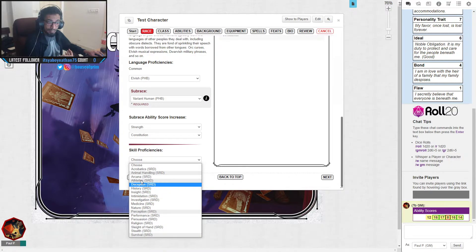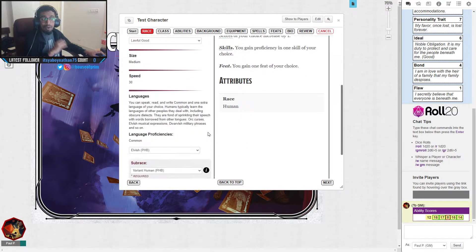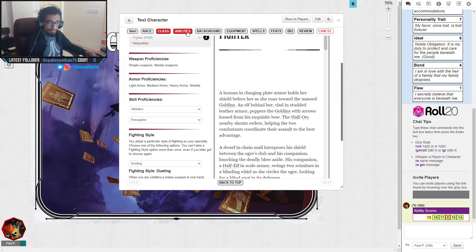As a Variant Human I'll also choose Insight as my bonus skill proficiency — so I can understand how people are reacting to me. If someone seems suspicious, I can tell my DM I want to roll an Insight check. If I roll high enough, the DM will say they seem shifty, or confirm they're on the level. That's how that works. Variant human is sometimes considered overpowered, but I like it for the flexibility it provides.